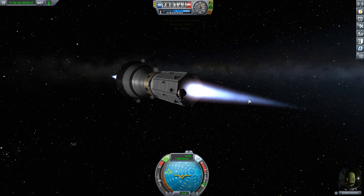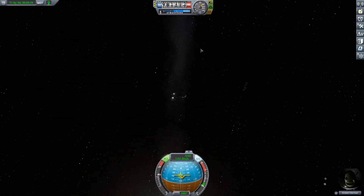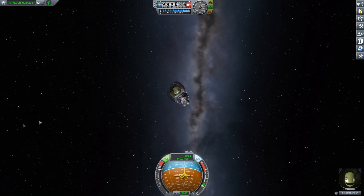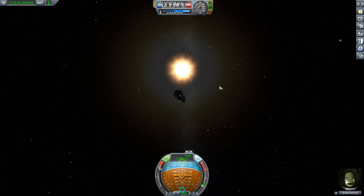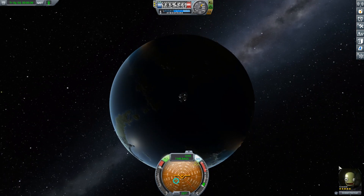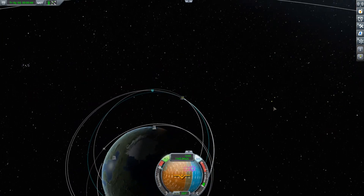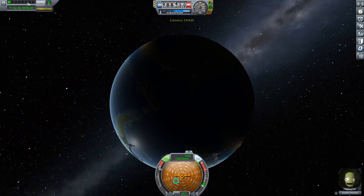We start up the engine, move over to the Kerbal, and fire him off — there he goes, spinning out of control. I had the RCS on and didn't realize it, so it didn't change much of his orbit to be fair — RCS thrusters do barely anything against Earth's gravity. But whatever, there we go — that was our experiment for today.